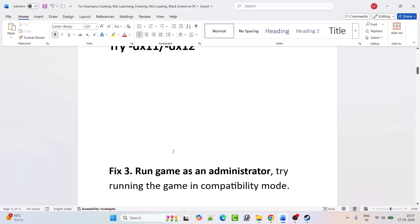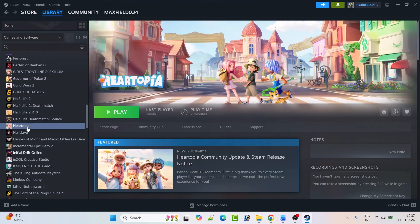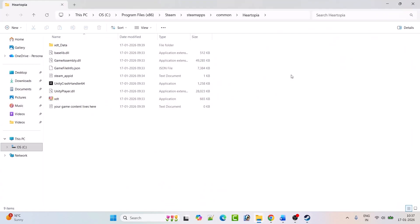Fix three: run the game as an administrator or try running it in compatibility mode. Open Steam, go to Library, right-click on Hartopia, select Manage, then click 'Browse Local Files.' It will open the game installation folder. Double-click the 'xtd.exe' file and try to launch the game.